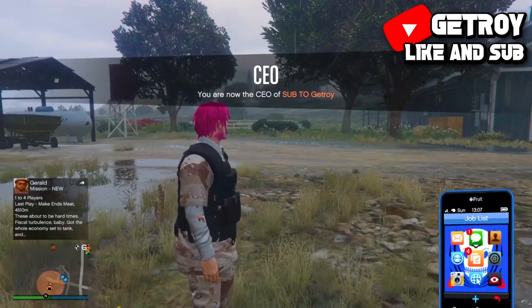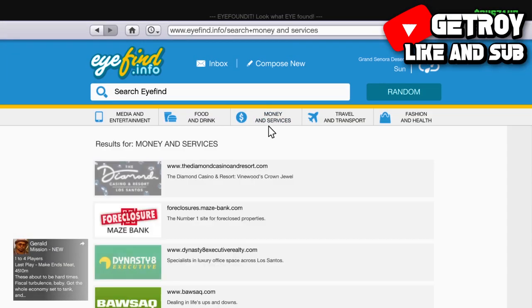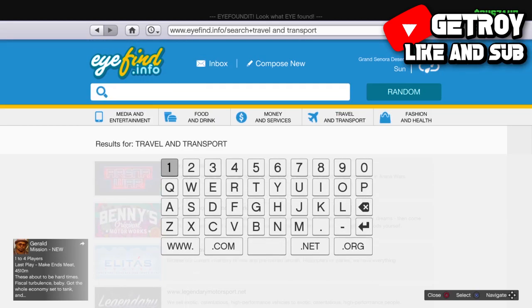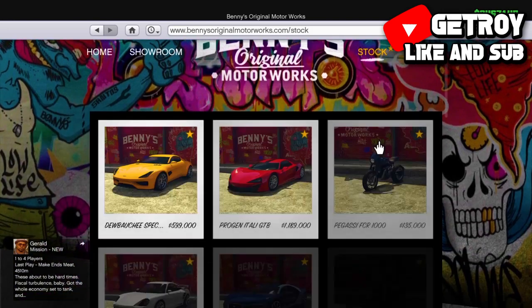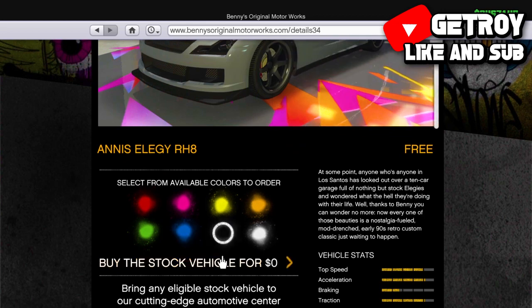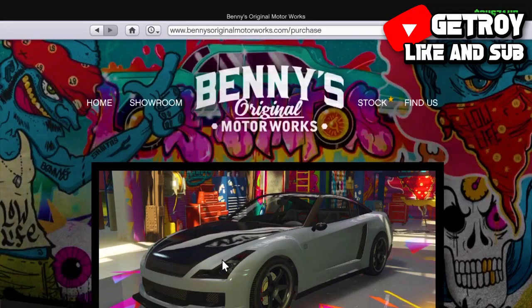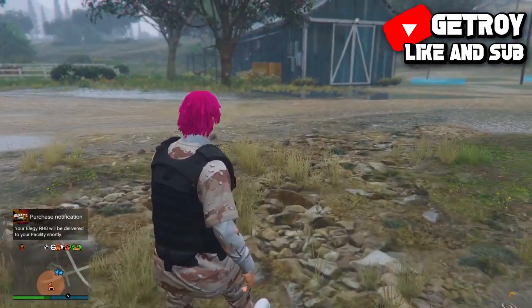Now go to your mobile phone and buy yourself a free car. You can find it on the Benny's vehicle website or Legendary Motorsport — it's literally free. Go ahead and purchase it, and make sure you send it to your facility. Make sure you do have a facility. Once you've purchased it, back out of the menu.